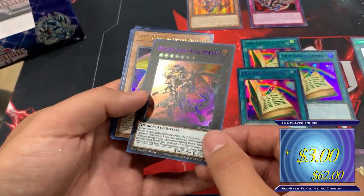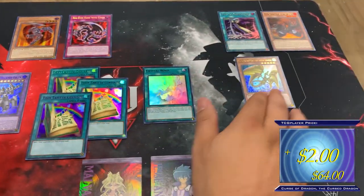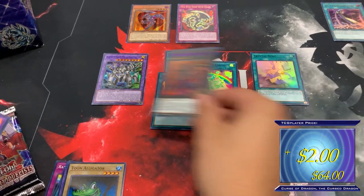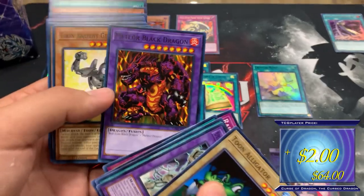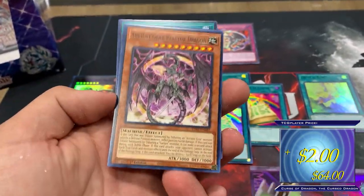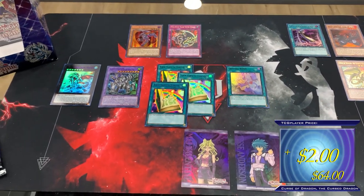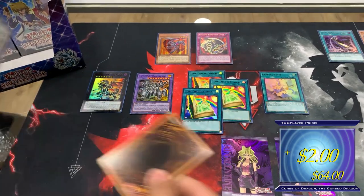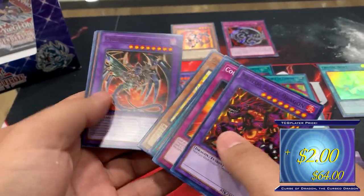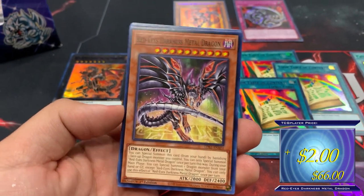Red Eyes Flare and Curse of Dragon — those new ultra rares are newly printed. Meteor Black Dragon as a common — second printing of that card, maybe third if you count Speed Duels. Toon, Ancient Gear Tune, Gemini Tune, Mermaid — the deck core is real, we can make decks with these cards! Counter Gem, Cyber Dark, Black Illusion, Crystal Beast, Cyber Red Eyes Darkness Metal Dragon as an alternate art — that is so nice.